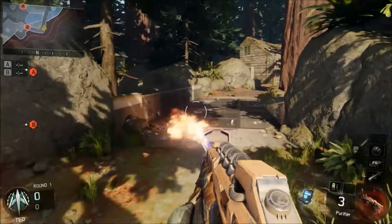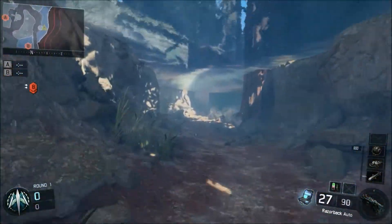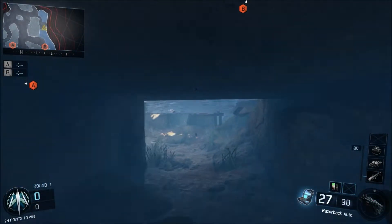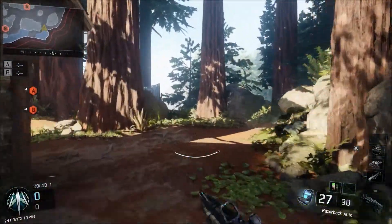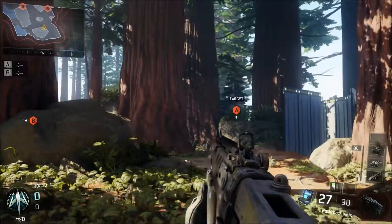That's the perfect way to sneak up on B point. If you want to get out real fast, there's the other river — you're already out. The rivers and those wall run spots are critical to taking control of Redwood.